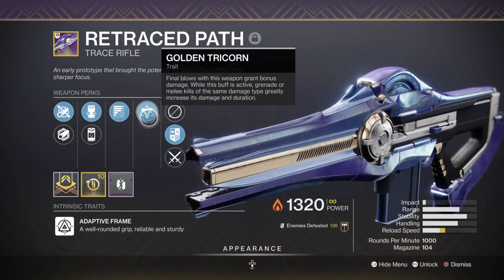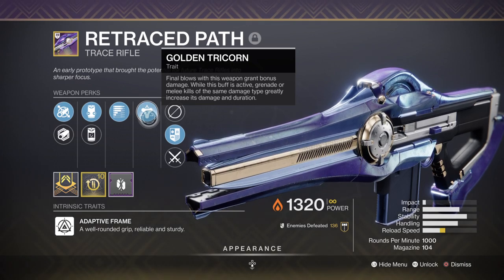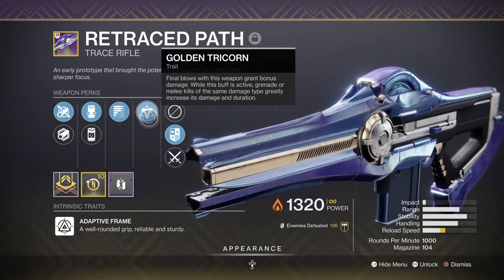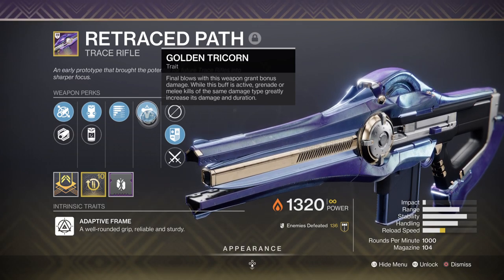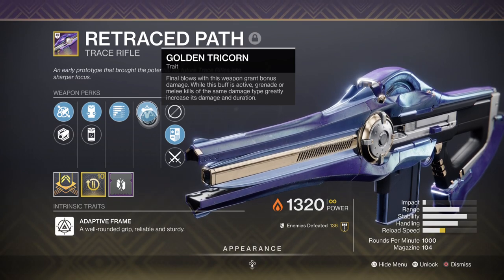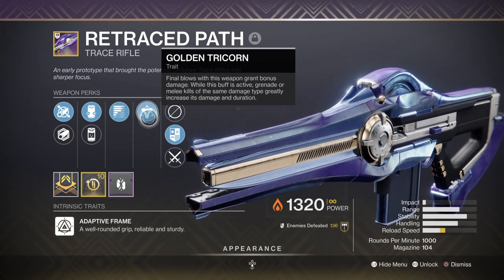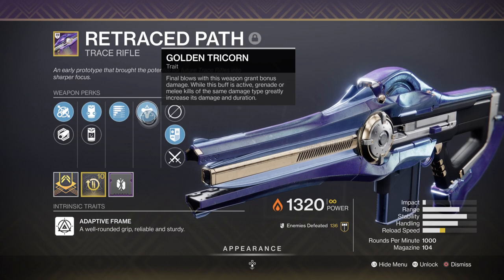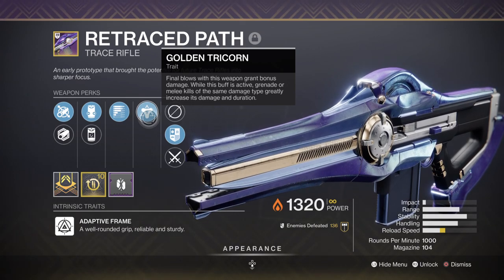The Golden Tricon offers us a 15% weapon buff the moment you use and kill a combatant with it, which refreshes per kill made. This perk can then increase its damage to 50% if we manage to land an ability kill while having this weapon out, increasing our damage from 15% to 50% for a few seconds. Think of it like a booster on an already good perk.